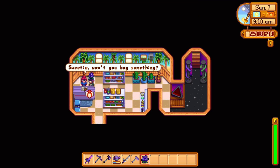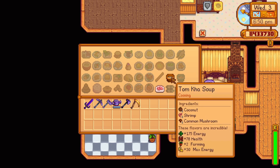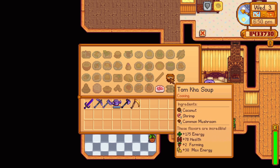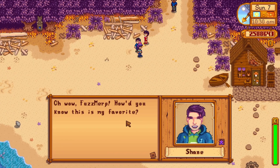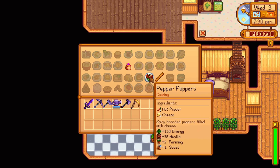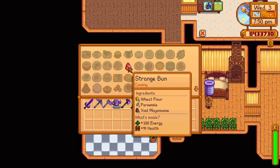Sandy, found in the oasis in the desert, will offer one recipe. At seven hearts, she'll send the recipe for tonka soup — one coconut, one shrimp, and one common mushroom, replenishing 175 energy and 78 health and increasing your farming skill by two and max energy by 30 for seven minutes. Shane offers two recipes. At three hearts, he'll send the recipe for pepper poppers — one hot pepper and one cheese, replenishing 130 energy and 58 health and increasing your farming skill by two and speed by one for seven minutes. At seven hearts, he'll send the recipe for strange bun — one wheat flour, one periwinkle, and one void mayonnaise, replenishing 100 energy and 45 health.